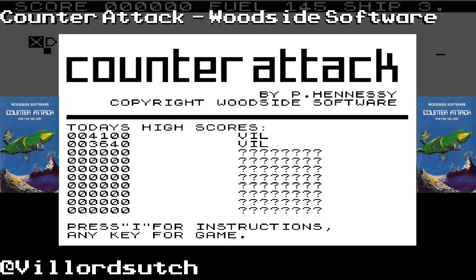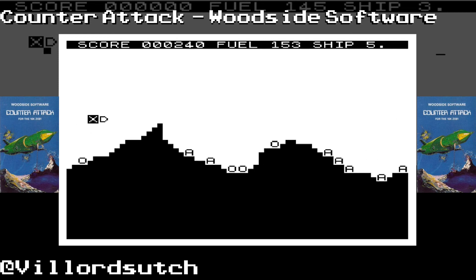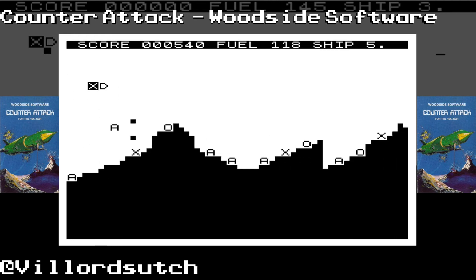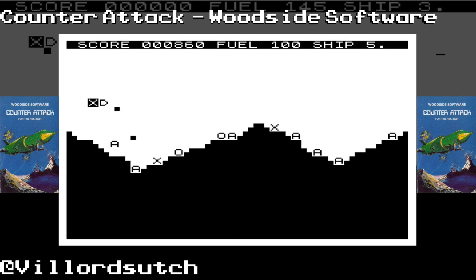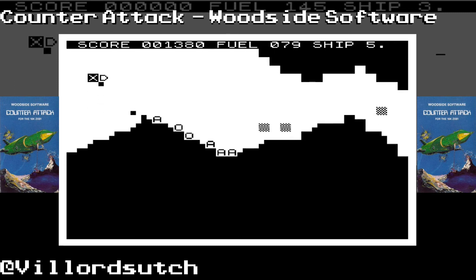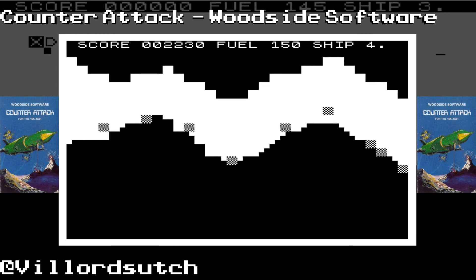Should I go back in? Yeah, I'm going to go back in. I'll do one more go. Bloody difficult this, I'll tell you that for nothing. I don't think I've ever found a Scramble game as difficult as Counter-Attack, especially not on ZX81. I've found games which have got awkward bloody keys, but not the toughness of Counter-Attack from Woodside Software — I've never even heard of Woodside Software before. I'm missing all the fuel, missing every ounce of fuel that I'm going past here. There's the fuzzy jellyfish and — knackers.